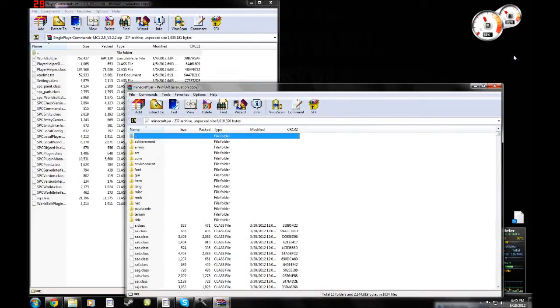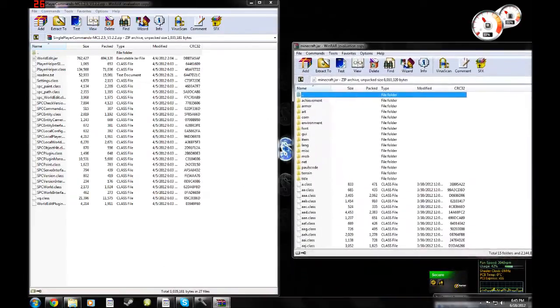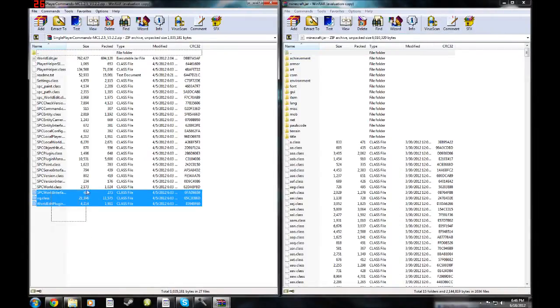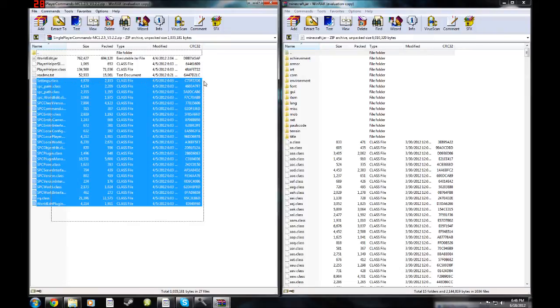So when that's open you can X out of your .minecraft and drag this to the side. Now all of these you're going to want to highlight, all the way up until the readme text. Now you're going to want to take all these and just drag them into your .minecraft. I've already done that. And make sure you do delete META-INF — I believe it's right here, the META-INF folder — so go ahead and delete it, or else your Minecraft will black screen.